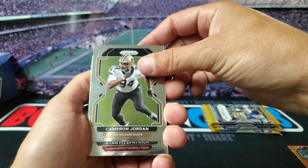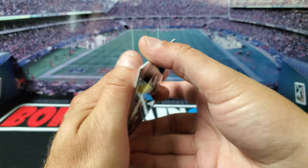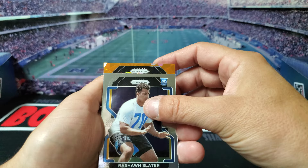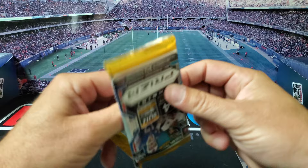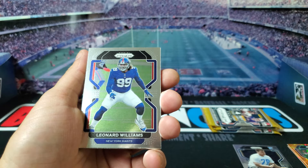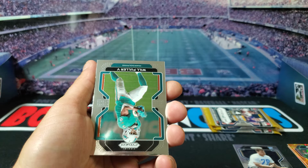We got Cameron Jordan, Ryan Fitzpatrick. Our first rookie is gonna be Rashawn Slater. We got a Bronco — not a rookie — we got Jerry Jeudy. So there's two cracked ice down. Prism this year is tough — it's got 440 cards in the set, so it's hard to get who you want.